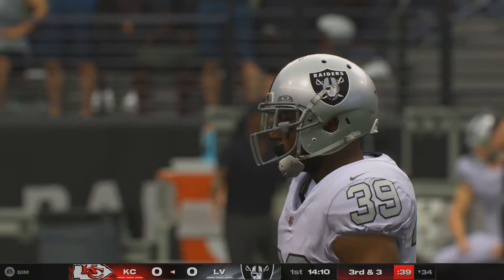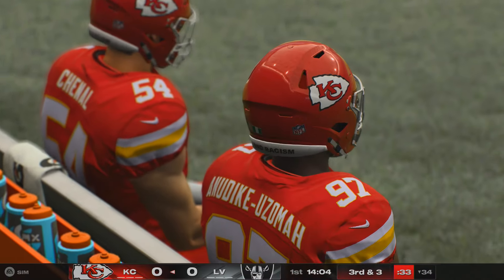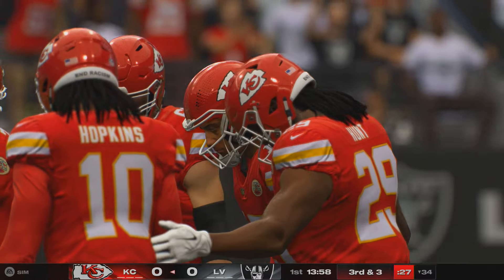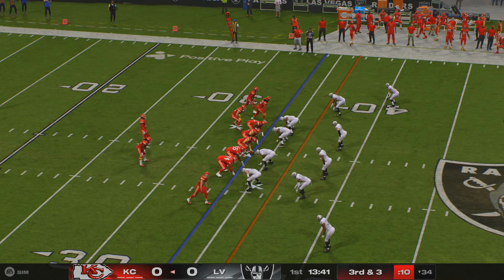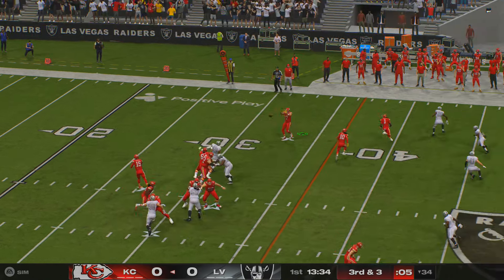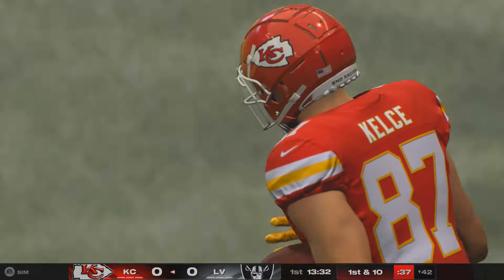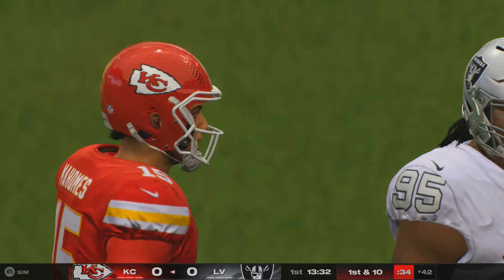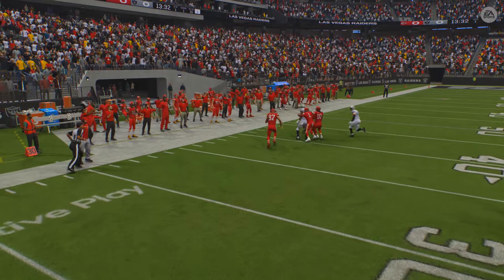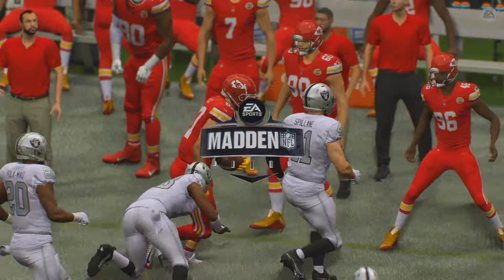The catch made by DeAndre Hopkins. They get seven out of that, so they're left with a third and three. Mahomes going to throw — short throw, hauled in by Kelce. He'll be out of bounds after getting this one across the 40, good for eight yards. Third and four — he did just enough to move the chains. That's all you're looking for; just want to keep the drive moving, get to that marker.